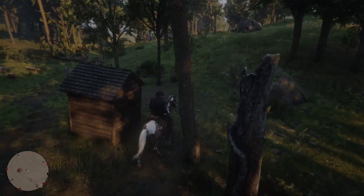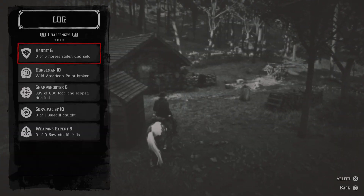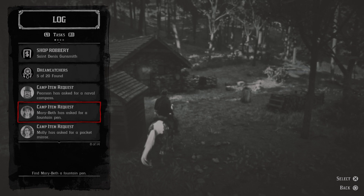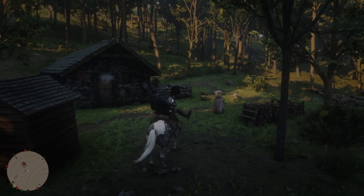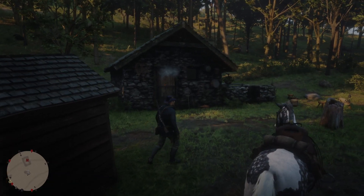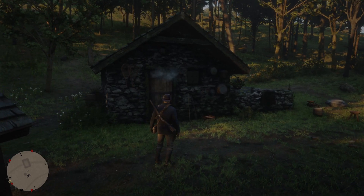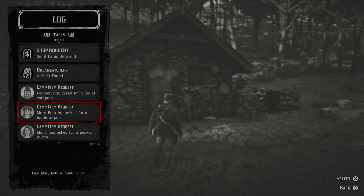Getting Mary Beth's item request here — it's a fountain pen. I believe this is the location for it. I've just been avoiding this cabin; I've come by it a couple of times because it's a grizzly scene inside. I forgot that's where Mary Beth's fountain pen is, and I'm trying to do these camp requests because I'm really just trying to avoid the Micah mission where he comes back to camp.